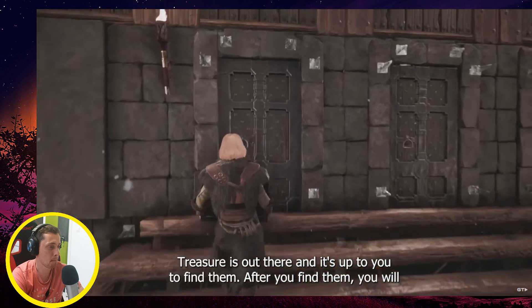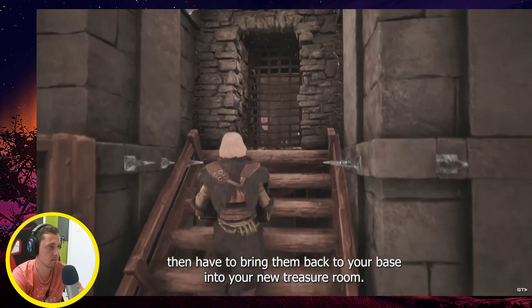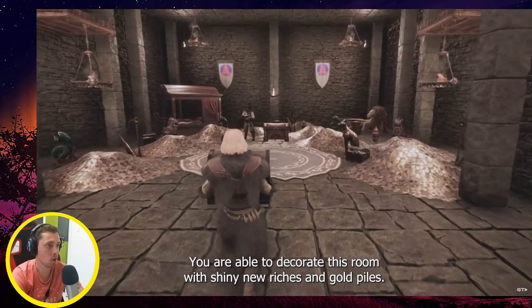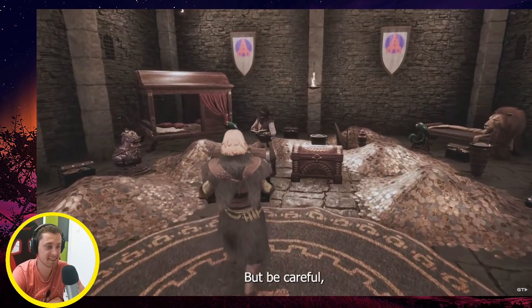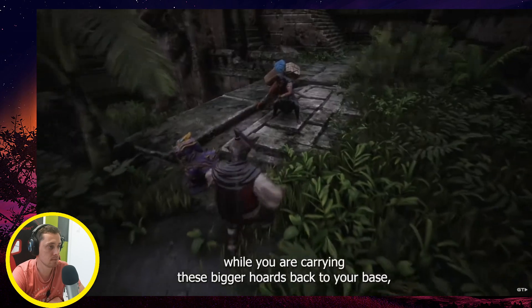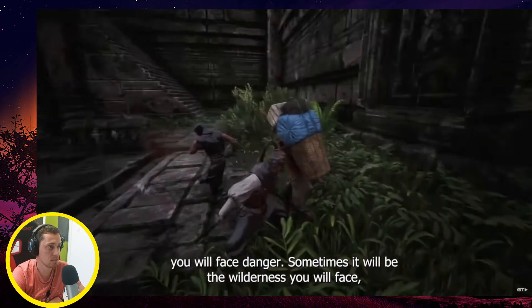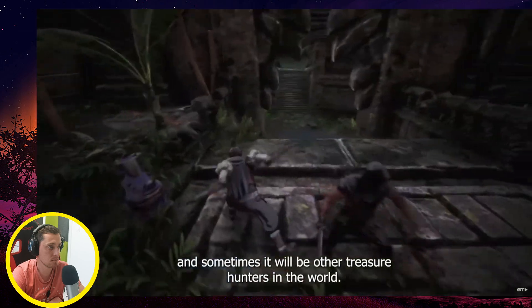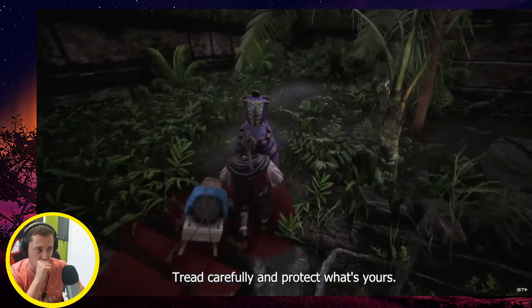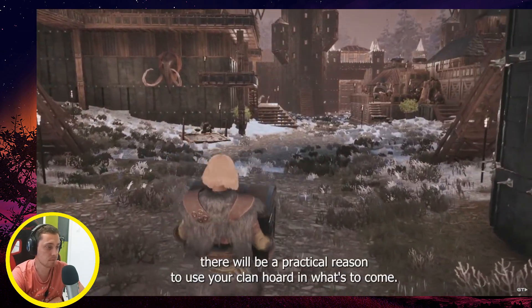It's up to you to find them. After you find them, you'll have to bring them back to your base into your new treasure room. You're able to decorate this room with shiny new items — wow, this looks so cool! But be careful while carrying these bigger hordes back to your base; you will face danger — sometimes the wilderness, sometimes other treasure hunters in the world. Tread carefully and protect it.